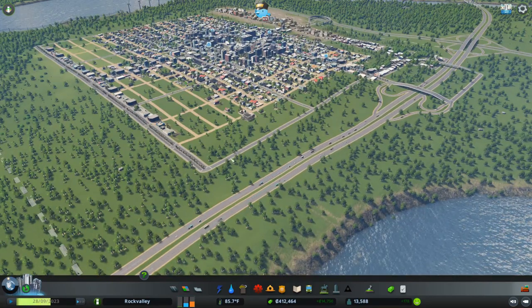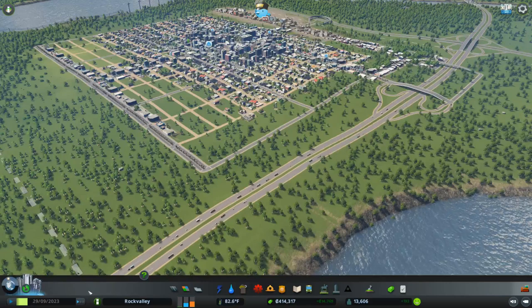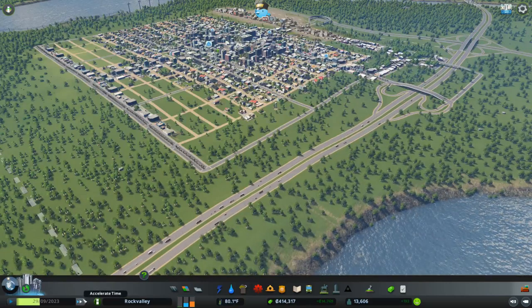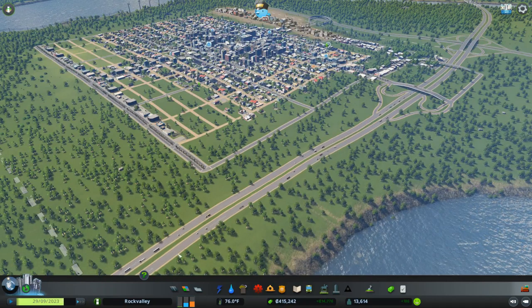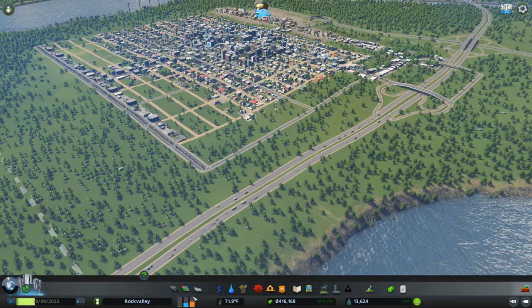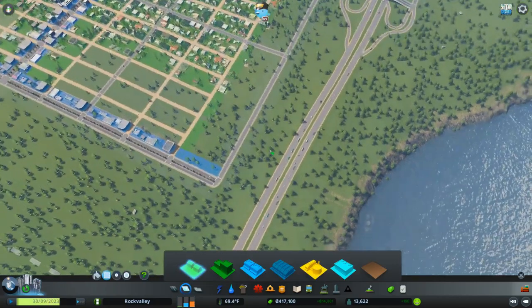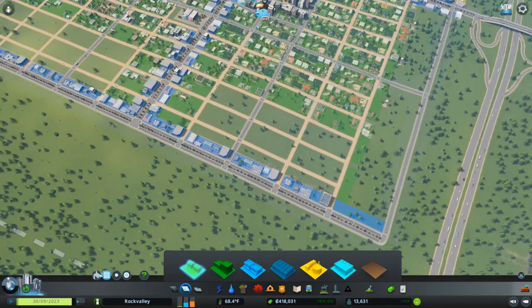If I ever develop this area with more industrial, then I'll definitely need the interchange. So I'm going to go ahead and speed up the clock, and while waiting for things to fill in, I'm just going to go ahead and set up my districts a little bit more meticulously. That would be why this isn't filling in yet — let's go ahead and zone it so that it does fill in. And I'll be right back once I take care of this.